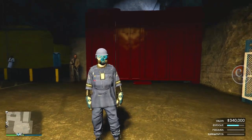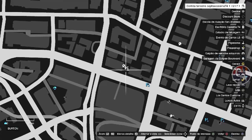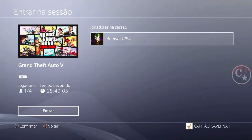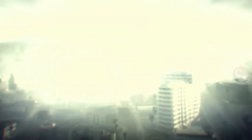Tem que vir no bunker. Obviamente, você pode aparecer ou dar um pulo lá no bunker e retornar — ou com o veículo de chefe, ou então fazendo o teleporte seguindo um amigo com modo de mira diferente. Ok?